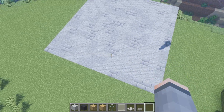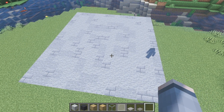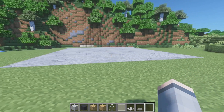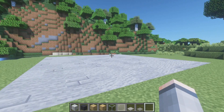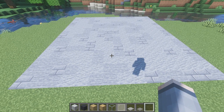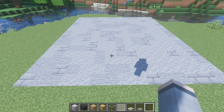This here is a 15 block by 16 block stone platform. I've marked it out — I figured this would be a pretty good size to build our house on. So 15 this way, 16 going all the way back. I've kind of textured it with some different stone materials, some andesite and some stone brick.